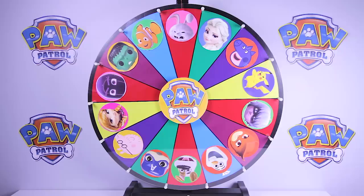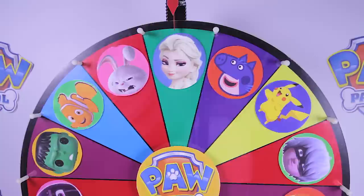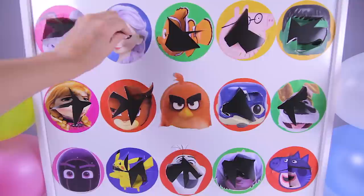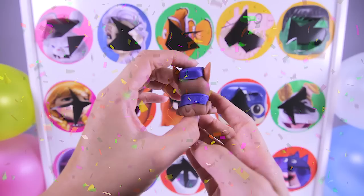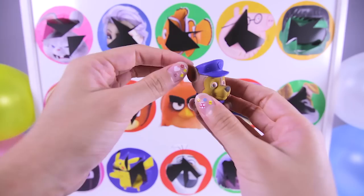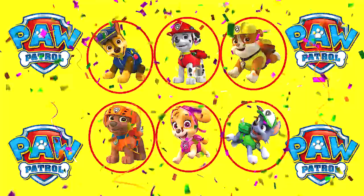Ok, it's time to spin the wheel. I hope we don't get slimed by a villain and lose the game. It's...Elsa from Frozen! Elsa is my favorite character from Frozen — I love her super ice powers. Ok Elsa, are you ready? Awesome! It's a Chase Mashem! Chase is a police pup and he is good friends with Ryder. This Chase Mashem is really squishy and it's easy to stretch him. Since we found Chase, that means we found all the Paw Patrol toys — we won the game! Sorry villains, we were able to find all 6 Paw Patrol toys before you slimed us again.